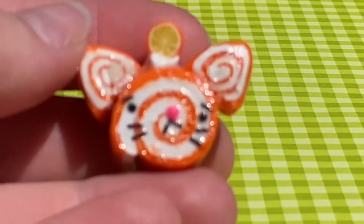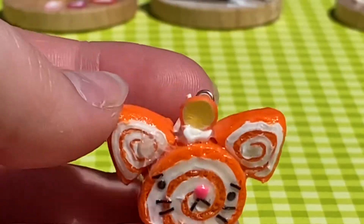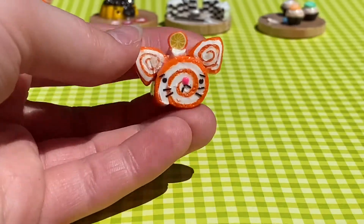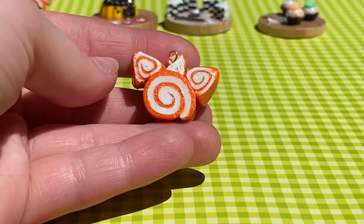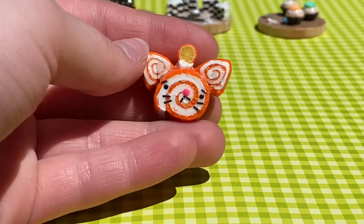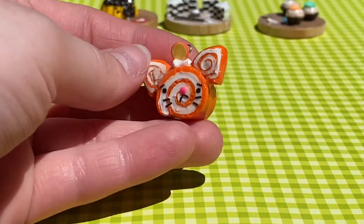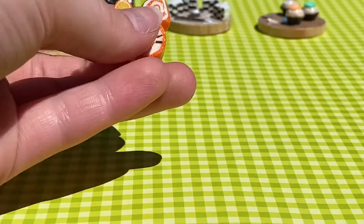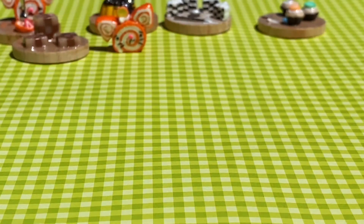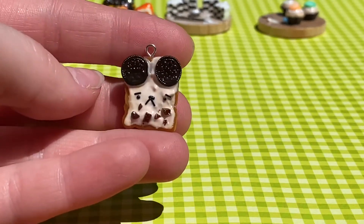Anyways, moving on to bigger and better things — I have another Jasper cake roll, but this one has a little orange on the frosting and I think this one's really cute. I do really like the Jasper cake rolls, but I might be a little bit biased. Anyways, that's it for that one.